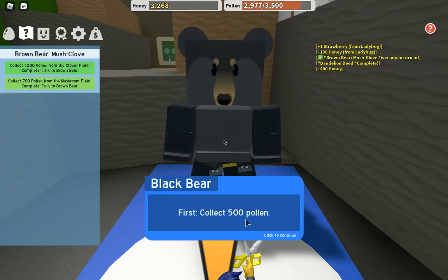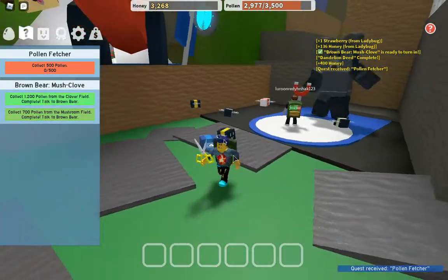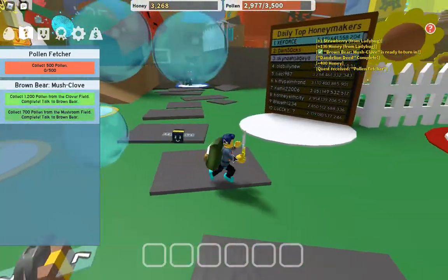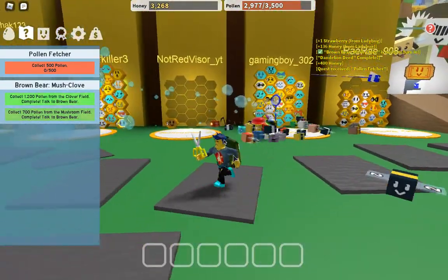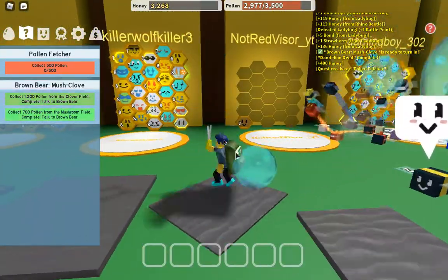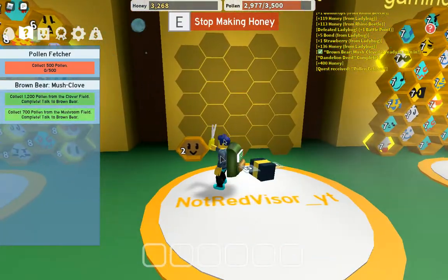Black Bear continues: 'Those bees are pretty hard to get in basic eggs, but a silver egg has a guaranteed chance of being at least a rare. If you complete my next few quests I'll give you a silver egg - but don't expect it to be easy.' This is why you really need to complete Black Bear's quests quickly - the more eggs you can get, the better.